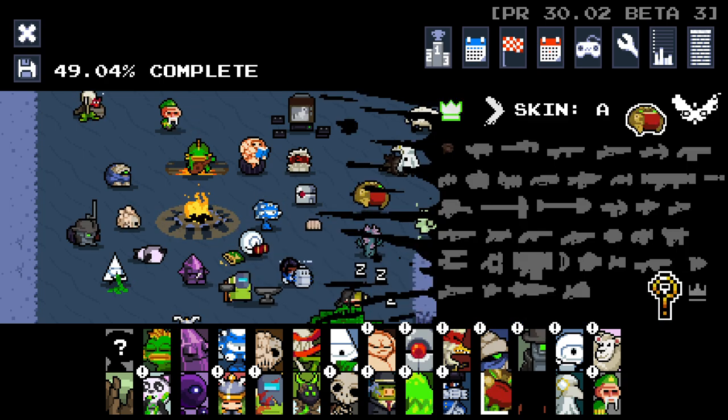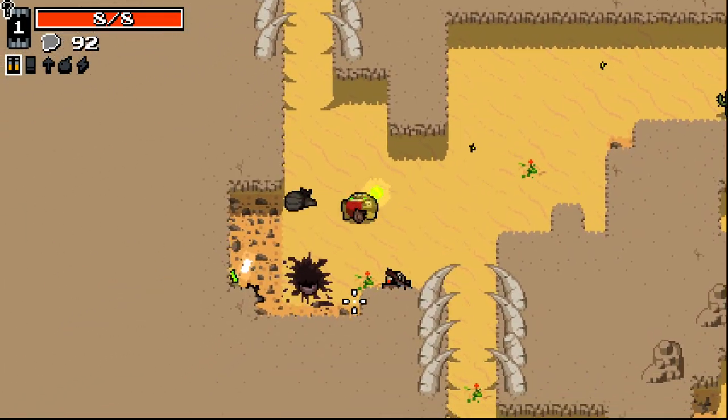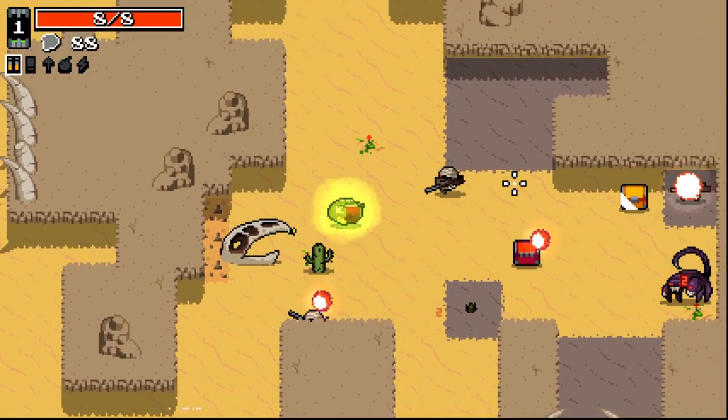I think Frog also always moves or something — like, Frog can't stop moving. So as Frog, we are always going to be moving. As you can see, I'm not pressing anything right now. So we do have to kind of fight against the tides a little bit.